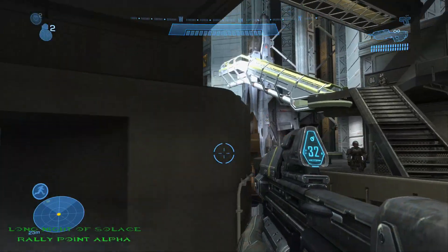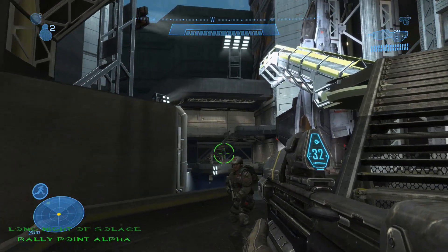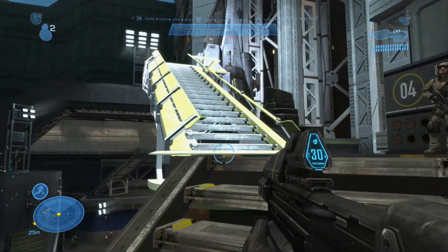The third and final MOA location on Long Night of Solace is located once you get inside the facility. You'll see it right there to your left on the next platform right before you board the Sabre.